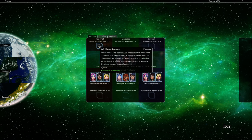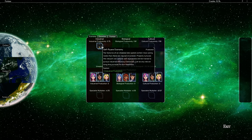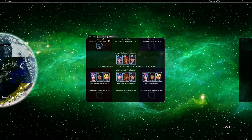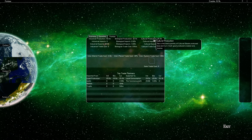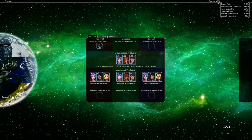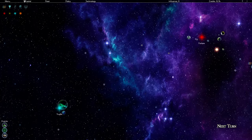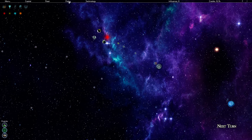There are also little bonuses visible, like 'Self-Aware Economy' giving plus one to Industrial Productivity. There's also a Domestic screen for internal affairs and a Foreign screen for external relations. At the top we have additional screens: Technology, Policy, Fleet, Capital, and Menu. Let's start with Technology.